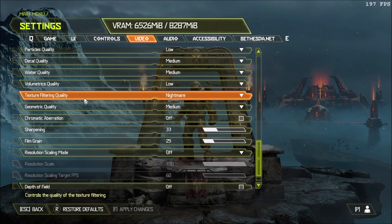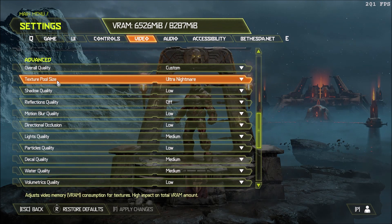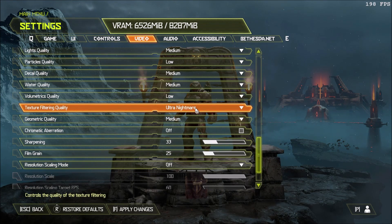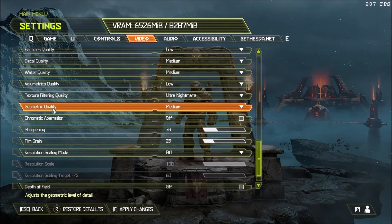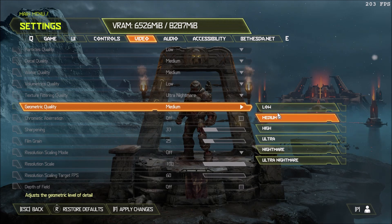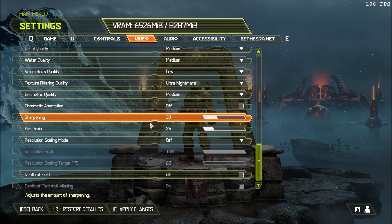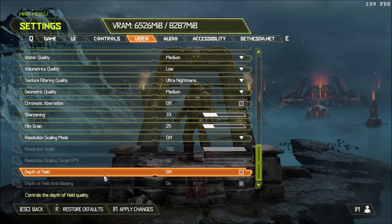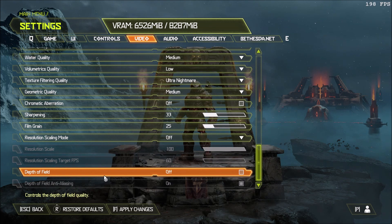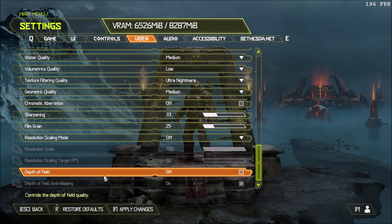Texture filtering quality depends on your VRAM again — match it with your texture pool size setting. Geometric quality gives about 2% per bracket, so go with medium or even high depending on where your FPS currently stands. Chromatic aberration — I don't like this effect, so I'm removing it. Depth of field — I'm not a fan of depth of field in a first-person shooter on PC; it's more of a console effect. Removing it gives you a nice 3% gain in FPS. Make sure you apply the changes.